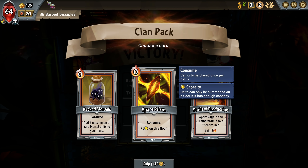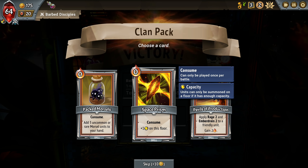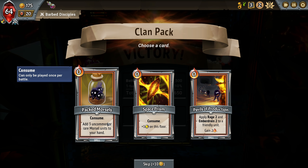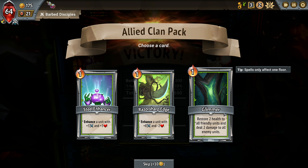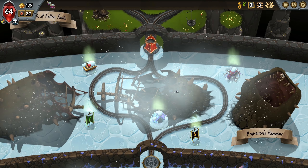More morsels. Consume, you get energy on this floor. Once per battle. Space on this floor. Rage 2, Ember Drain. Do I need more of these? I guess the whole thing is feeding these guys, right? I'll take the Glimmer, actually - just get 2 damage to all enemy units. Artifact and Awoken unit? Yes, please.